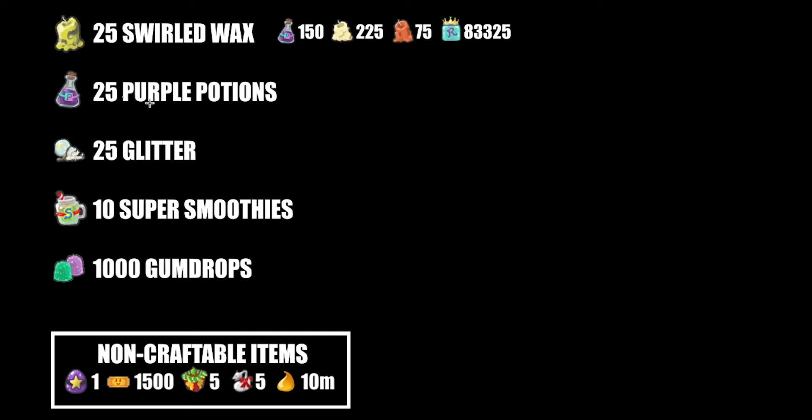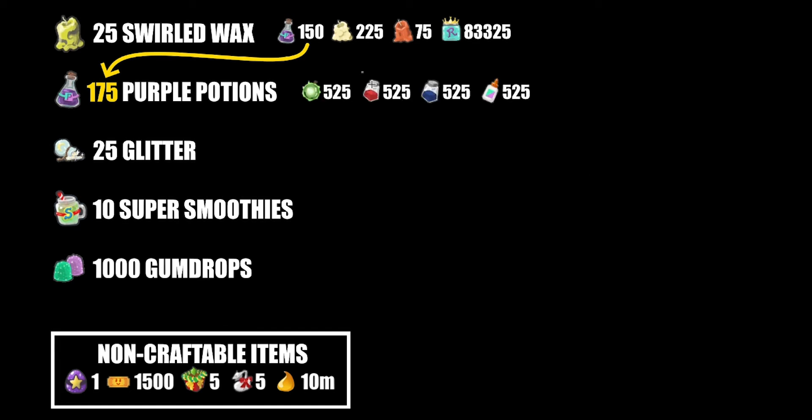Now we can see we've got purple potions here and purple potions here, so just add them together — we're now at 175. That ends up becoming 525 of neon berries, red extracts, blue extracts, and blue. Next we've got glitter, which ends up becoming 625 moon charms and 25 magic beans.